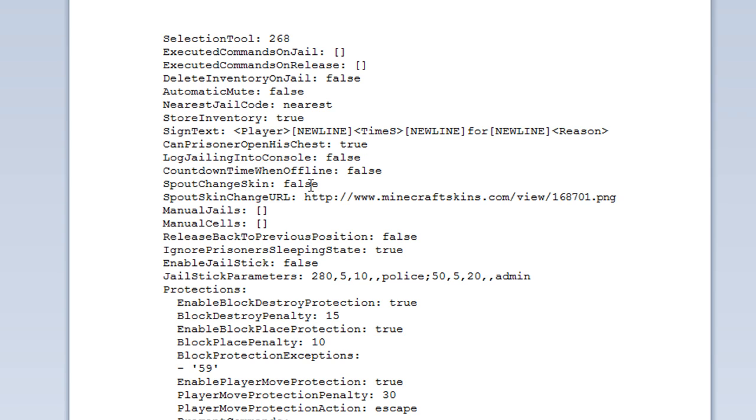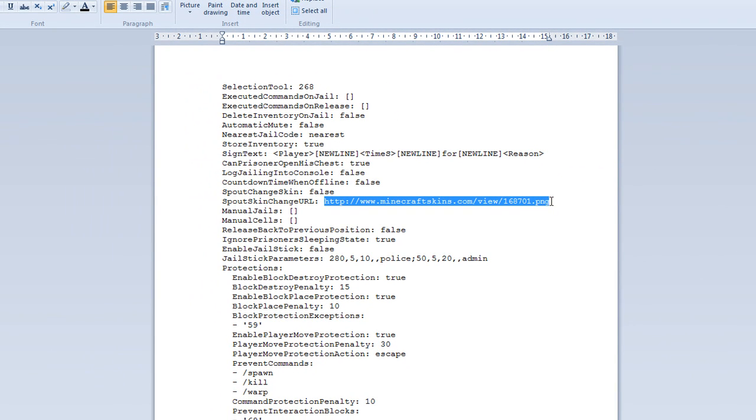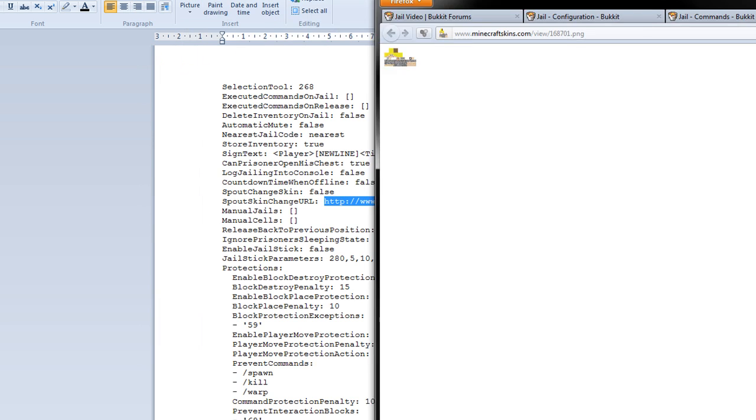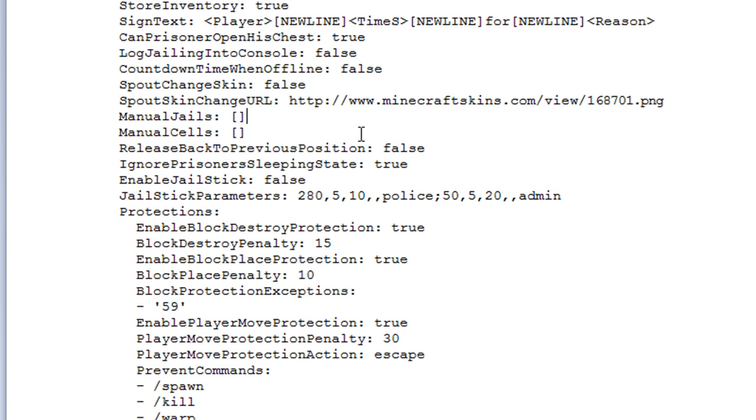There's also a 'Spout change skin' option. If you have Spout installed, it will change the player's skin when they're jailed. You can see the jailer's skin here — it's a typical prisoner skin. If you have Spout and players have SpoutCraft, they will see the prisoner wearing this skin as opposed to their default skin.